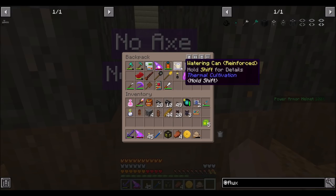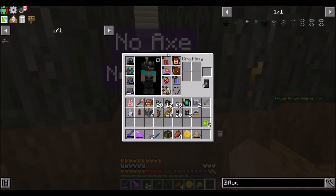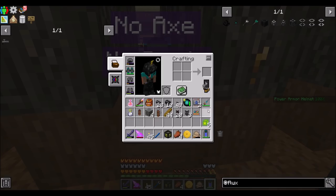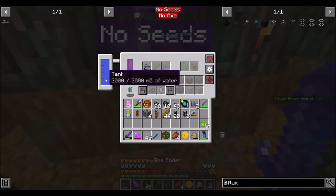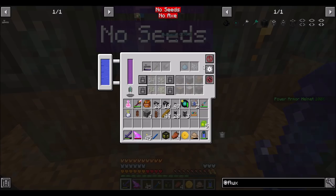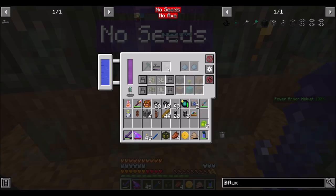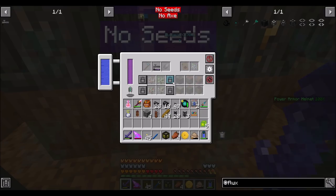It does have a water reservoir spot. So where's my water reservoir? I had a feeling it might have snuck its way into there. So you've got water now — tree tap, go! Do the thing. No axe — I don't want you to have an axe. That's the point. I'm afraid if I give him an axe, he's going to start cutting down the trees, which we absolutely don't want.